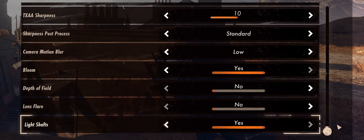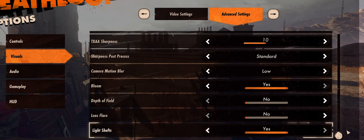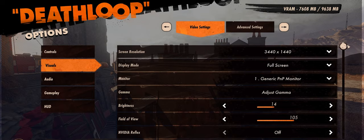Let's rehash: anytime you change anything to do with ray tracing, ambient occlusion, anti-aliasing, or resolution scaling, you have to restart the game before they truly take effect — otherwise it's almost like a memory leak where performance just gets worse and worse. The main goal for all of this: try to stay above 60 FPS at all times. You never want to see it dip below 60 FPS.